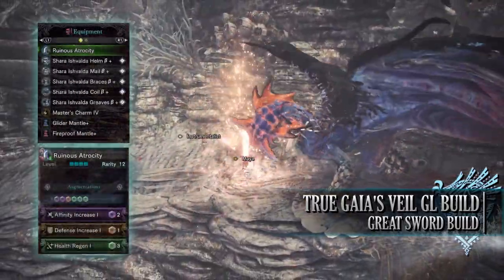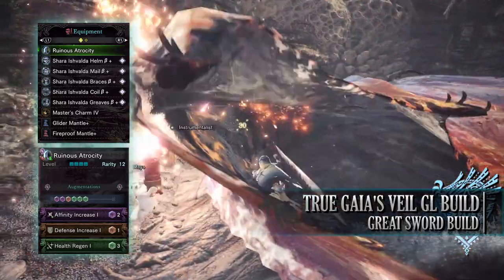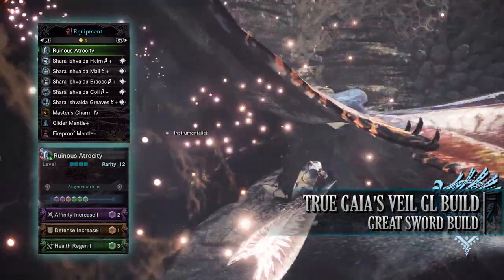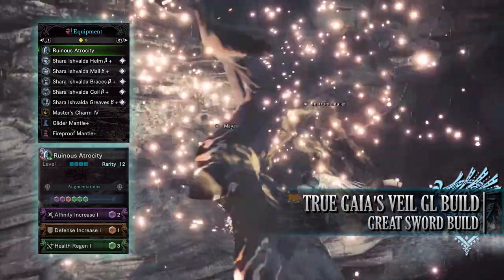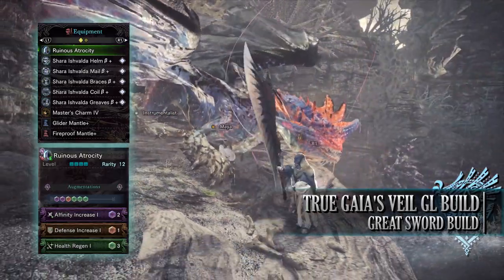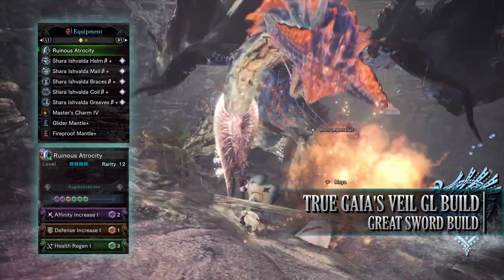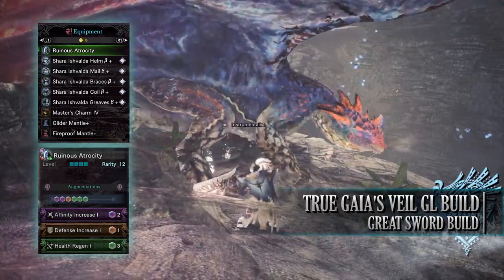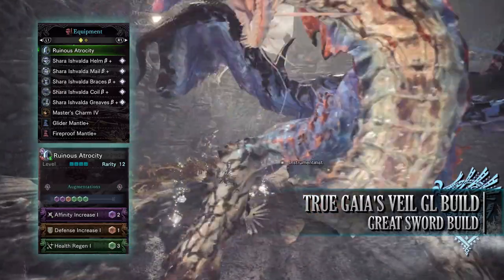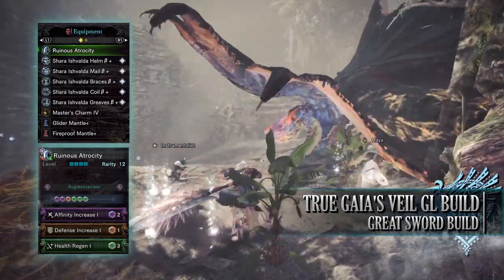For this build you'll need the entire Shara Ishvalda set, which includes the Shara Ishvalda Helm Beta, Mail Beta, Bracers Beta, Coil Beta, and Greaves Beta. I'm also using a Master's Charm 4, and for my weapon I'm using the Ruinous Atrocity, which is the Ruiner Nergigante Greatsword. This has an Affinity Increase Augmentation, Health Regen Augmentation, and a Defense Increase Augmentation. As for the Mantles, this time they are not really down to personal preference — you need to use the Glider Mantle and one of the various Elemental Mantles such as the Fireproof Mantle or Iceproof Mantle. This is because we need mantles with a quick cooldown and longer uptime.